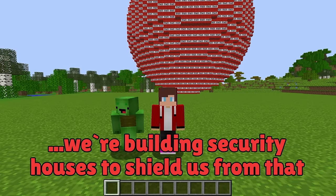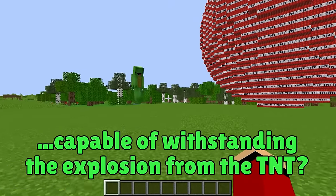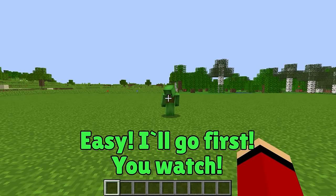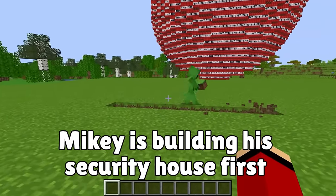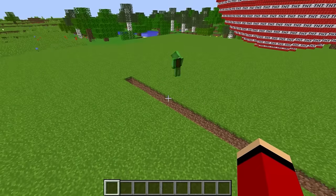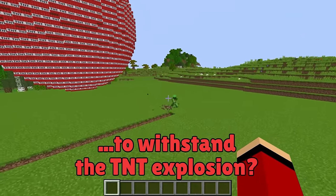Today, we're building security houses to shield us from that! That's a humongous sphere of TNT! We need to build a security house capable of withstanding the explosion from the TNT. That's right, Mikey! I'll go first! What kind of security house are you going to build, Mikey? Just keep watching! How do you plan for your security house to withstand the TNT explosion? Don't you know TNT's weakness?